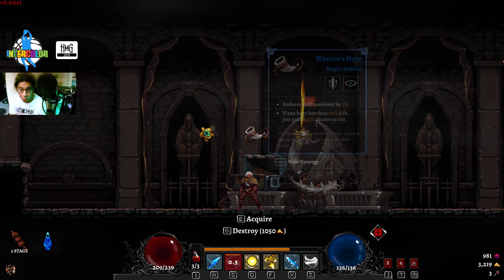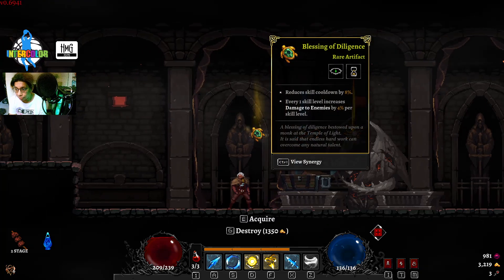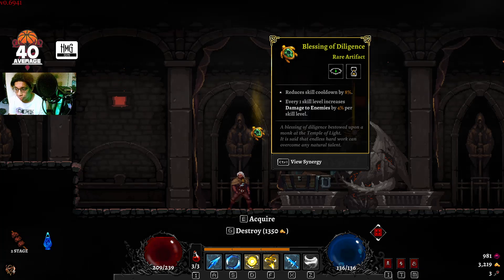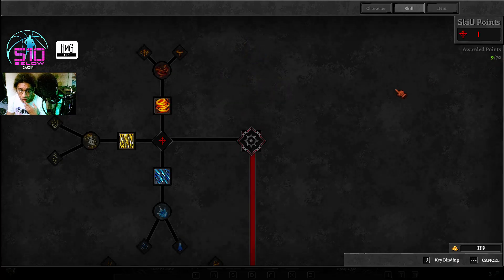Let's go for an artifact again. Skill cooldown, 15% crit by 8 — every one skill level increase, damage to enemies. That's a really good one. I can now get the blizzard.